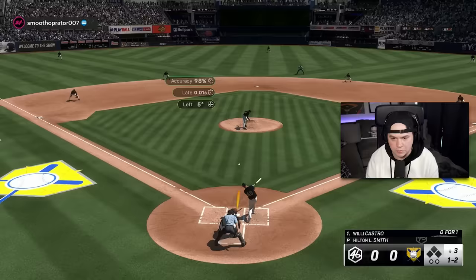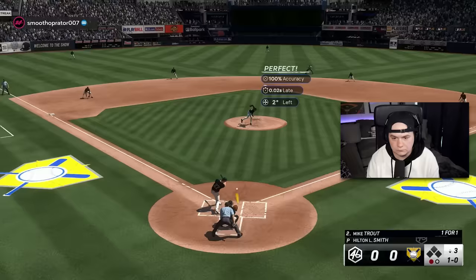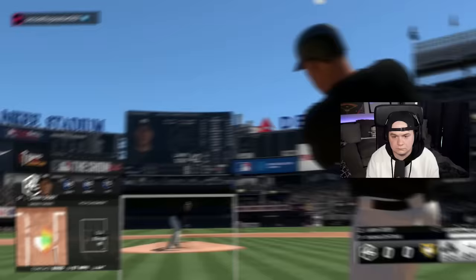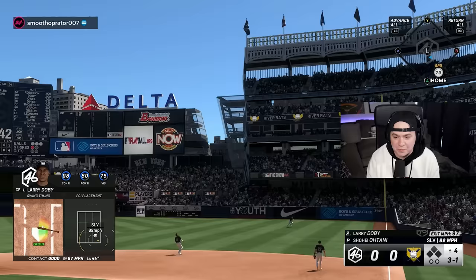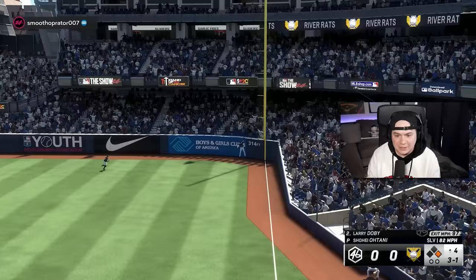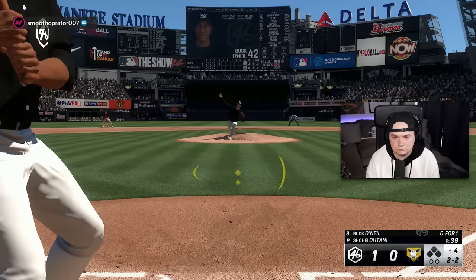That was a bad pitch — didn't go anywhere near where I wanted it, but I got away with it. Buck Leonard makes a great snag out in left. Larry Doby gets his home run on the short porch at Yankee Stadium — not the craziest distance, but welcome to Yankee Stadium. Buck O'Neill keeps the rally going up the middle.